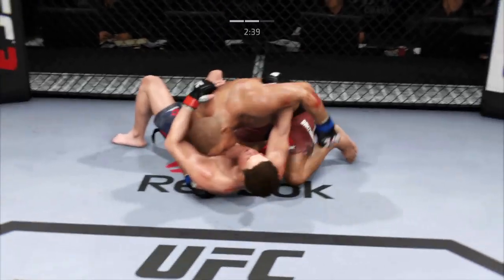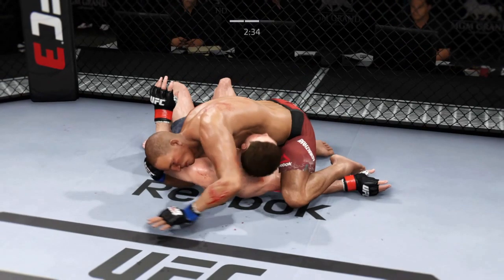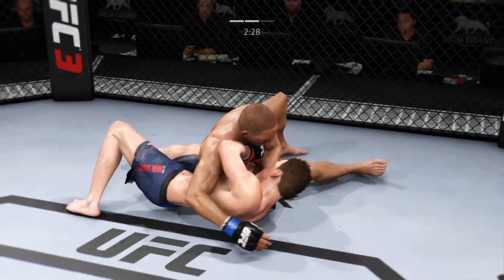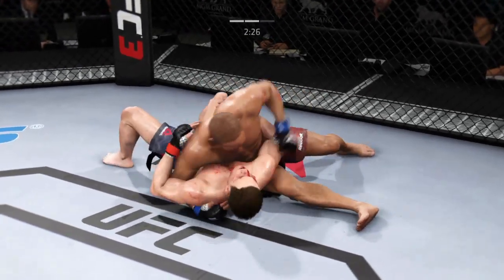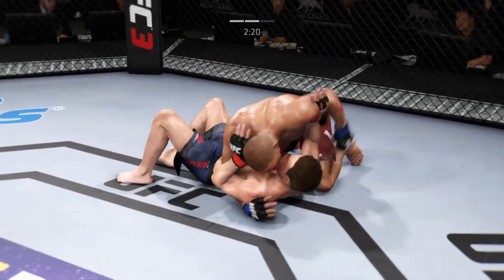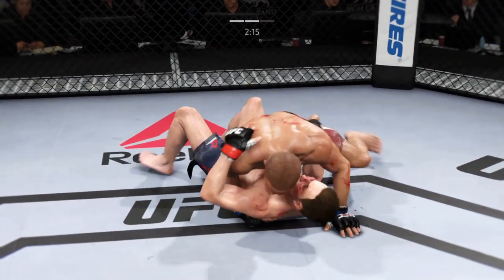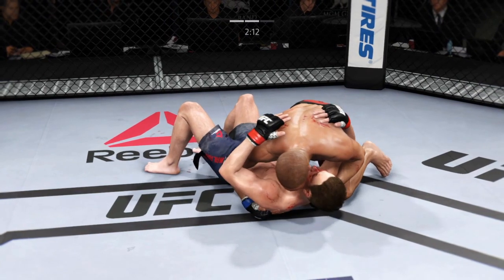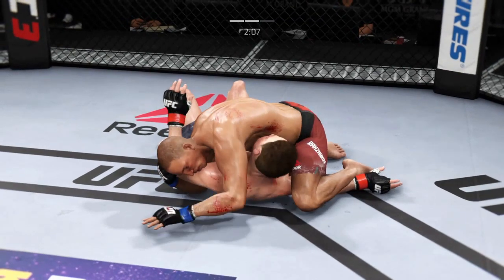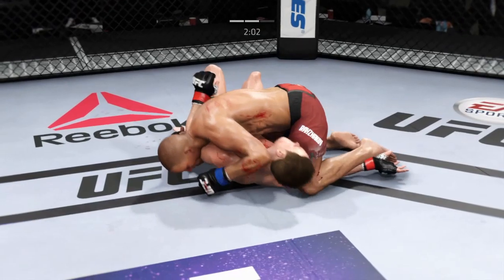He's getting off some very nice ground and pound. Side control again. He connects there. Excellent movement here on the ground. Move, scramble — just reached the midway point of the fight. Get yourself in a better position, you gotta scramble. Into side control again. He connects there. Neither fighter's really doing anything decisive. He's got the mounted crucifix — this is dangerous.